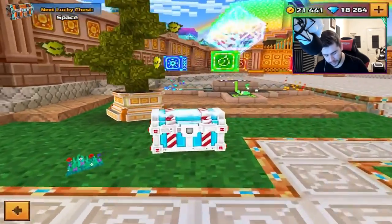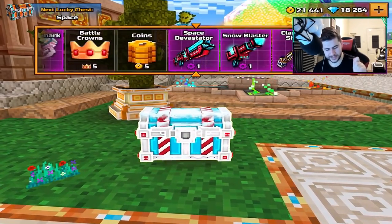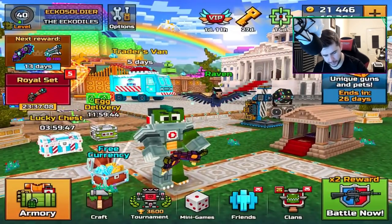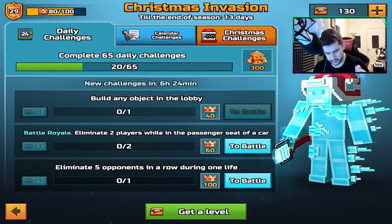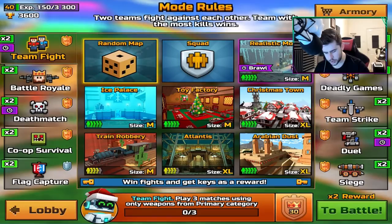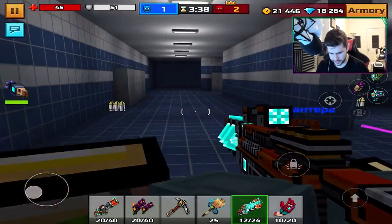We'll grab the egg delivery for the day, grab ourselves one spin on a lucky chest, because today we need to do the weapon review, and we get ourselves some coins. We might actually finish the battle pass today as well. Let's have a quick look at the battle pass. Challenges for the day: eliminate five opponents in a Road Drug one-life mode. Got a couple of battle ones - build any object. I'm not in a rush to finish this just yet, so let's jump straight into a team fight match. We're going to start off with Pool Party - a ricochet sniper. This is gonna be a good weapon.